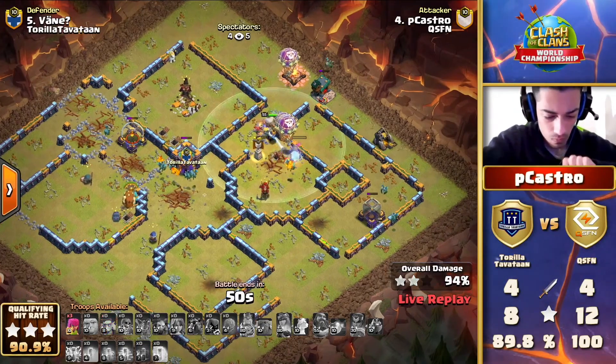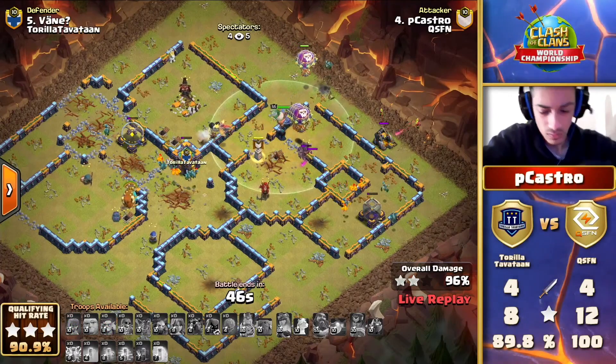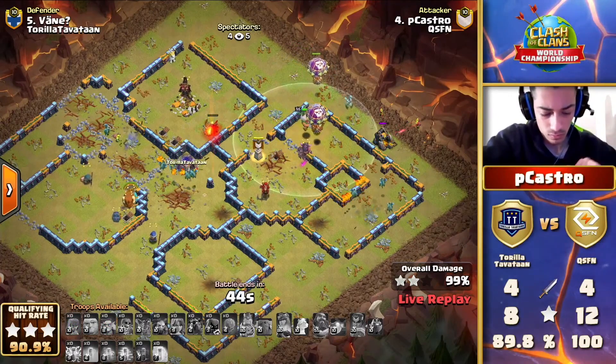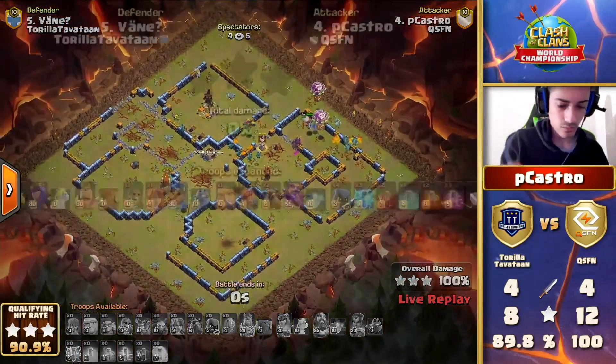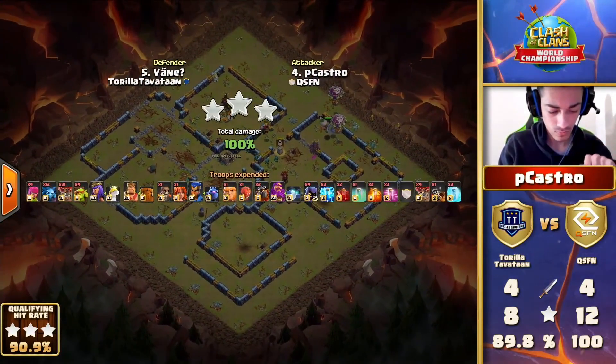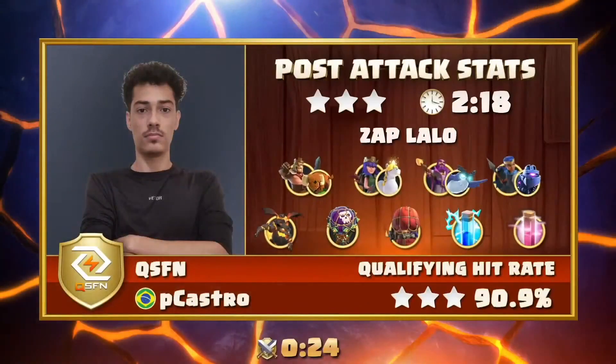That's an easy three-star and the fourth triple for QSFN. We still have one more amazing attack still to come, and I'm pretty much going to guarantee it's going to be a super archer yeti smash. But we need Thora Tavatan to tell us the name - what is it going to be? I can guarantee you these pro players are going to be testing this attack strategy out, trying with earthquakes and without to see if there's something there for future wars.